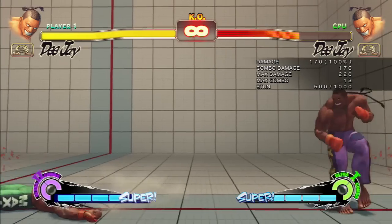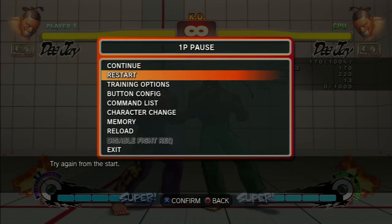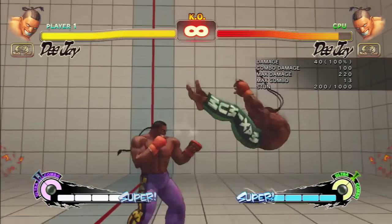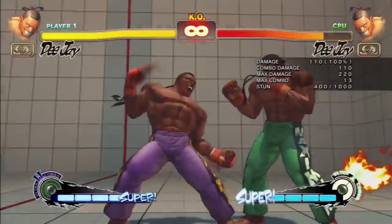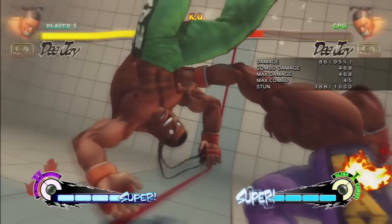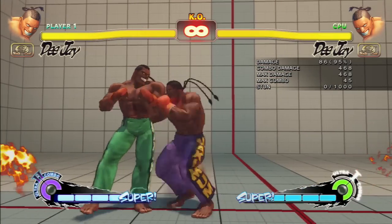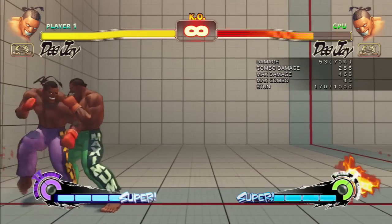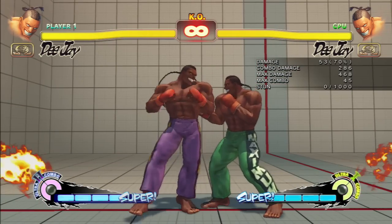So his Machine Gun Punch got changed a bit. Did they change the motion for his Ultra 2 too? Yeah, they changed the motion for his Ultra 2 — normally you had to hold back then press forward, back, and up. But now they just changed it to a double hurricane kick motion, so they just made it simple. You can catch him at the Funky Somersault — it only does the regular version, not the cinematic version, but that's still cool.